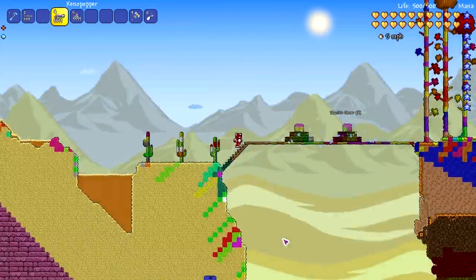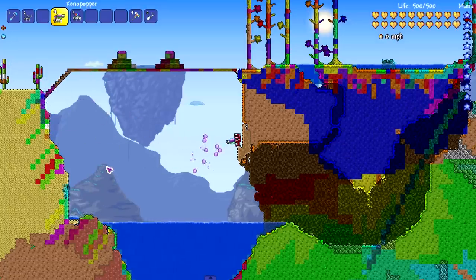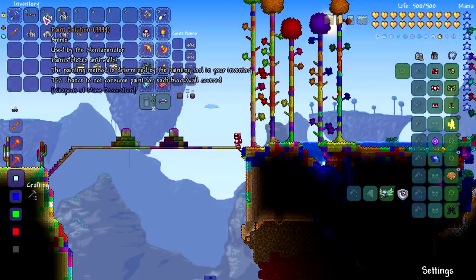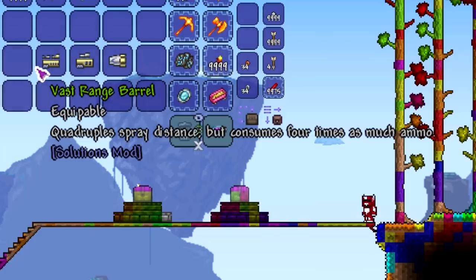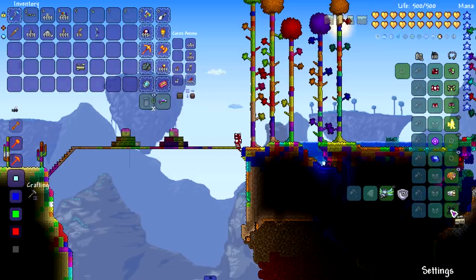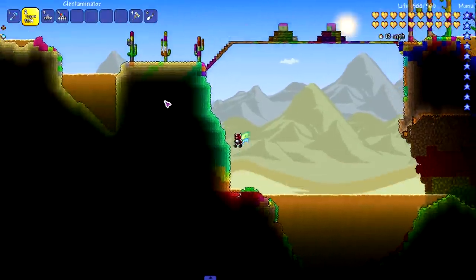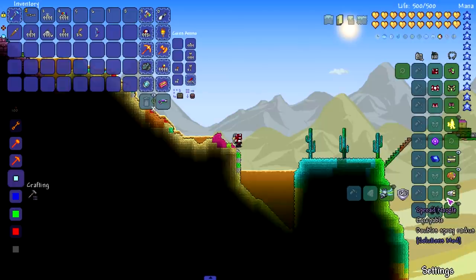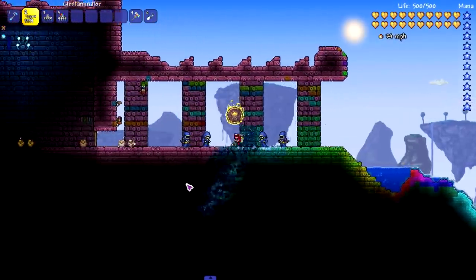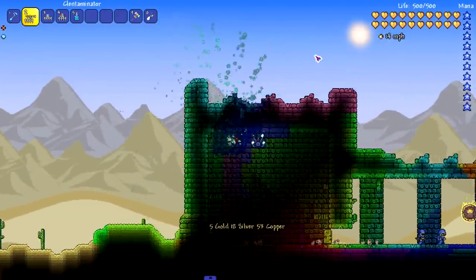We're going to get very destructive to end off the episode, but first — the Xenopopper is actually a pretty cool weapon according to the mod forum page, though bullets only hit the surface so nothing too crazy. Let's turn the lighting off, take the Clintaminator with deep rainbow paint solution, and add accessories from the Solutions mod — quadruple spray distance, double spray distance, double spray radius. Here we go — oh, it's not even going that far. Maybe it's the solution itself stopping it. Usually when I put on all these Clintaminator accessories things get really destructive fast.